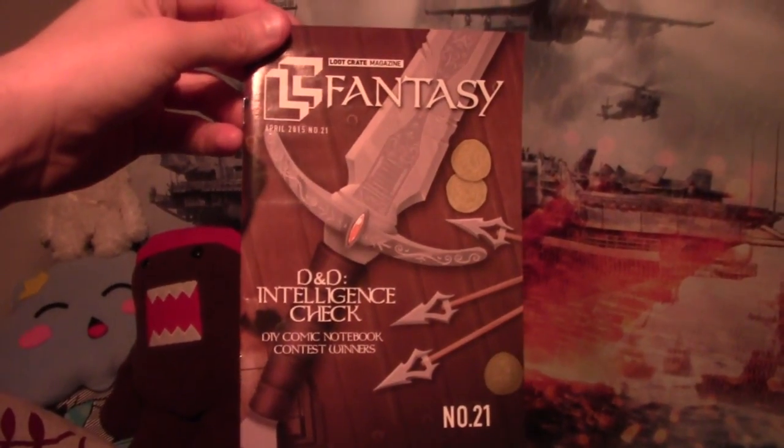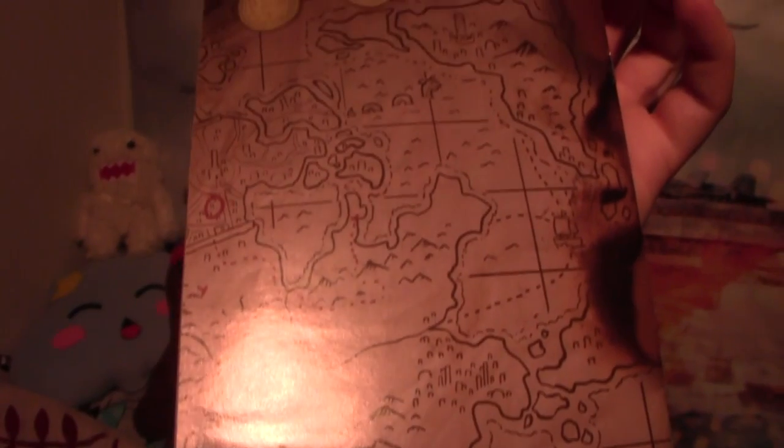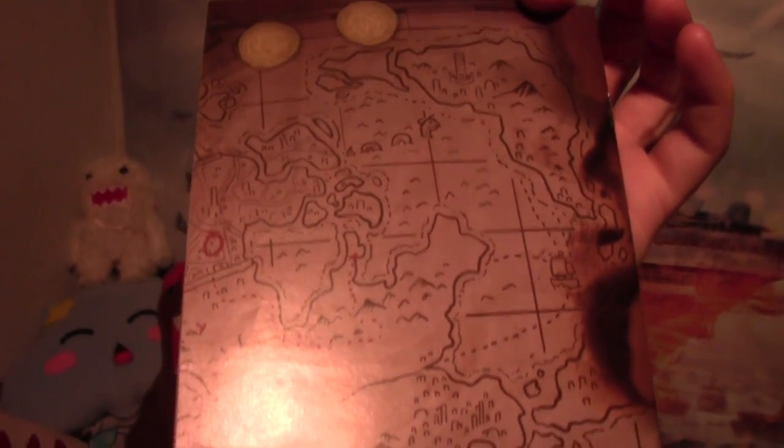The inside of the box actually has some kind of map which looks very Tolkien-esque — Lord of the Rings style — with all the little squiggly lines, little mountains, and 'here be dragons' things like that. Like ye olde maps, maps of old.